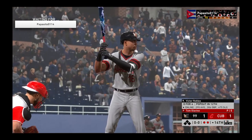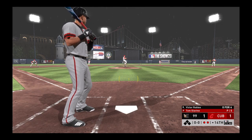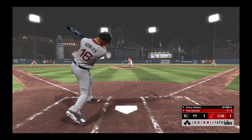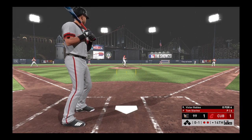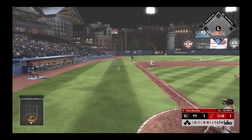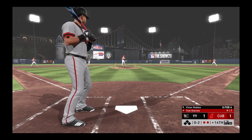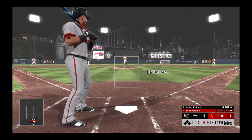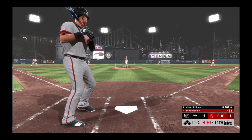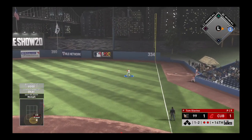Now digging in, Victor Robles — a hat trick already to his credit in this one, so he's looking to avoid the dreaded golden sombrero. Swing and a miss — he was way in front of that one, a little quick on that swing, and he finds himself behind oh and two. A line to the right side, and that is in there for a two-out base knock.